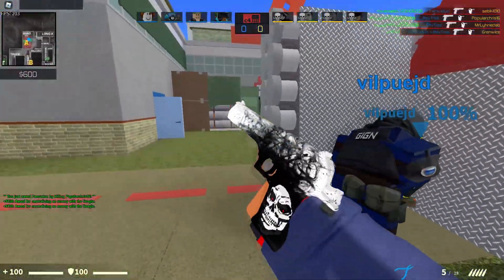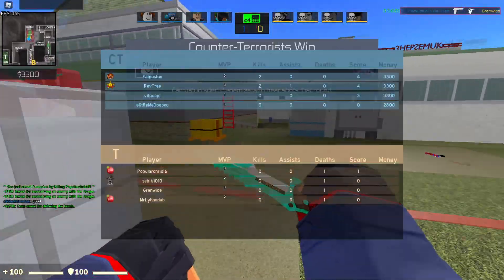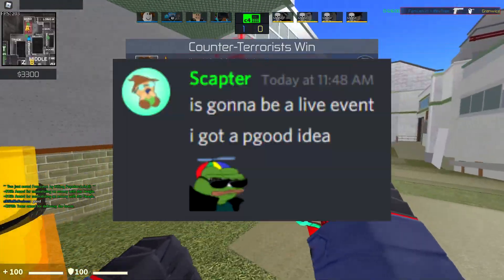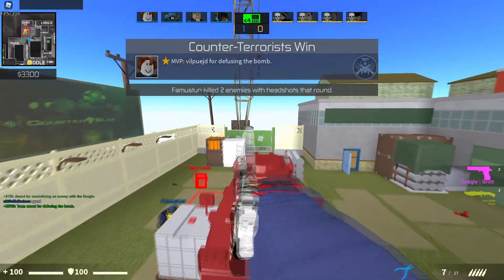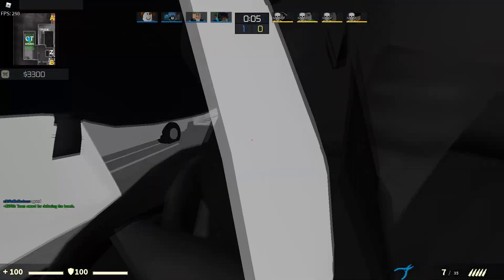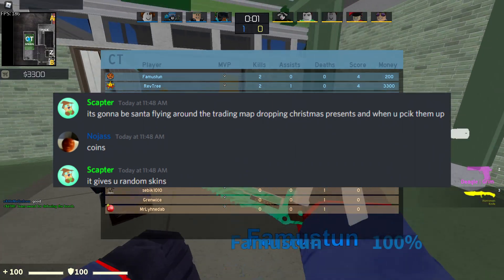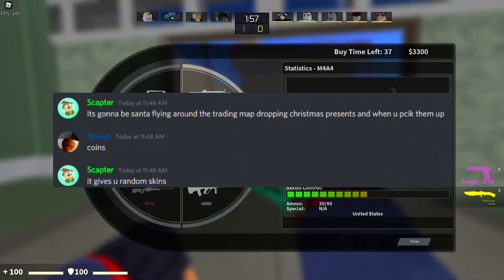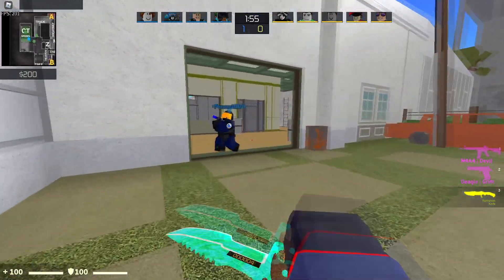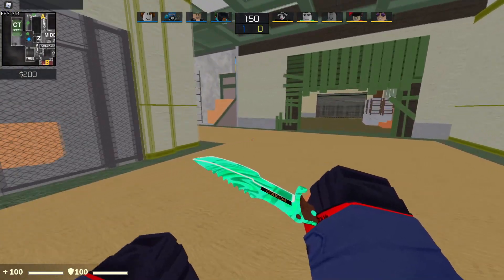I wanted to share some screenshots from the Ninjas Discord. First, he said it's going to be a live event. He further elaborates that the idea is Santa flying around the trading map dropping Christmas presents, and when you pick them up it gives you random skins — so you're going to have Santa flying around giving you random skins.